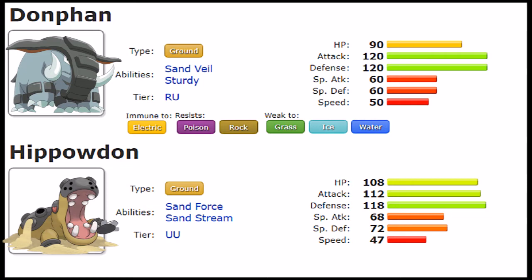Donphan has 120 Attack, 120 Defense, 60 Special Attack — again not really worth mentioning — 60 Special Defense, and 50 Speed. It really does have a similar stat distribution to Hippowdon overall. However, Hippowdon is certainly the better mixed wall of the two, as Donphan's Special Defense is much lower at 60 compared to Hippowdon's 72, and Donphan's HP is lower at 90 compared to Hippowdon's 108. That said, the extra HP from Hippowdon makes it defensively more capable. But Donphan has a higher speed tier and a higher Attack stat, so Donphan feels more like an offensive tank while Hippowdon fills the defensive tank role.